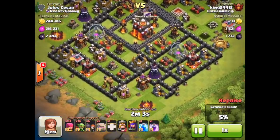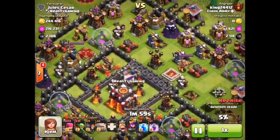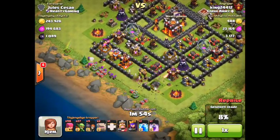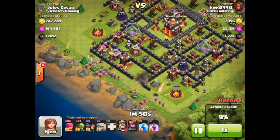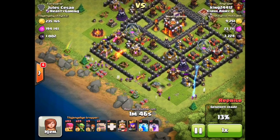We do have to worry about getting the dark elixir in this corner and breaking into the top over there — that'll be the difficult one. Hopefully we can get the win too. Looks like they've got a little bit of dark possibly in that clan castle. We're definitely trying to get the win because it's an extra 1,200 dark elixir, so that's extremely key.